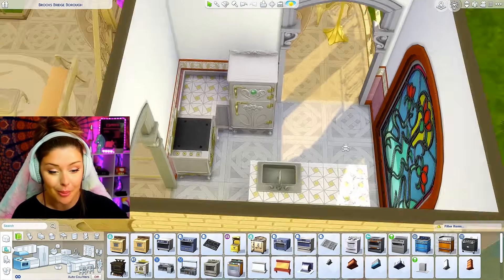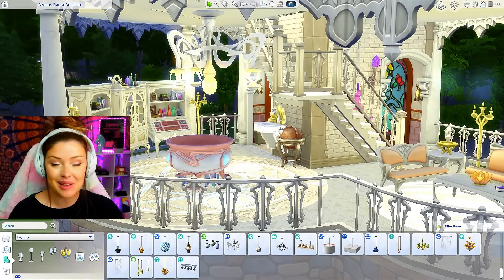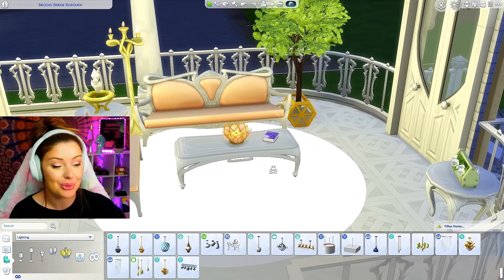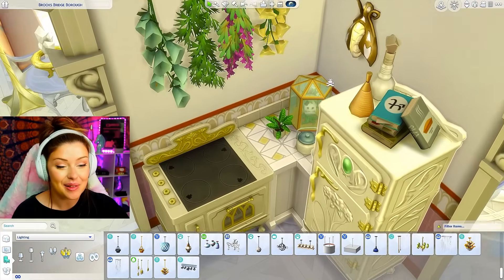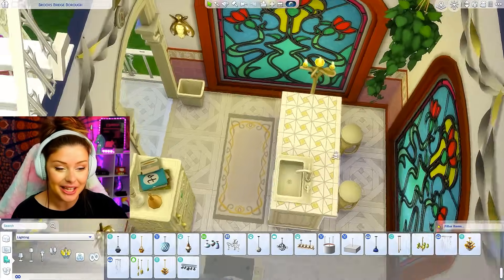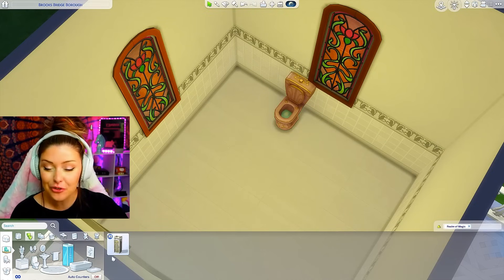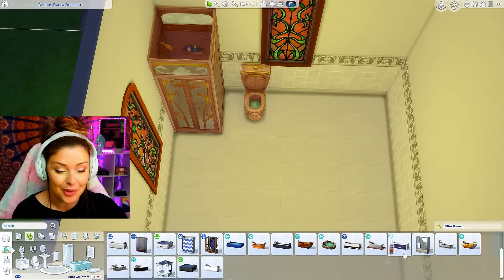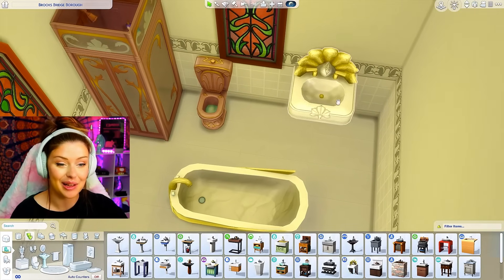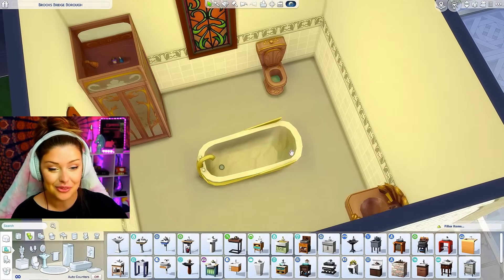We'll have our oven over here with room to prep on the island. With the clutter added downstairs, I put a sink near the cauldron just in case things get messy. We've got all our potion cabinets over there. I added spell books from City Living on there — they look really pretty in here. In the kitchen we've got all the essentials, some potion-looking clutter, a little plant in a terrarium, and Realm of Magic lighting. Realm of Magic also has a lot of bathroom items — a toilet, a shower, but no bathtub.